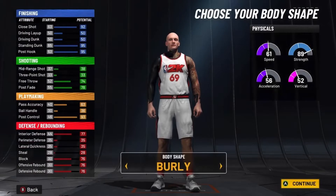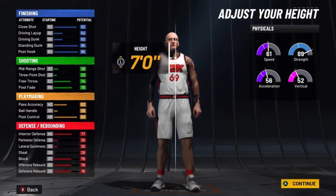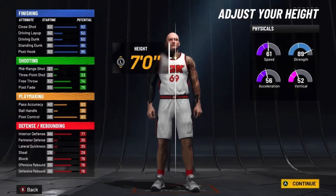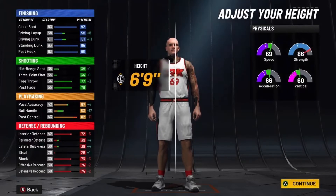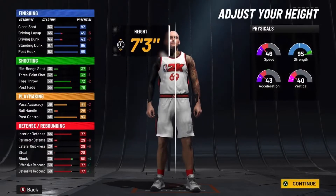For body shape, we're going to go burly right here. Now the height — what you actually want to do for this build is go to 7 feet, so default height 7 feet. If you go too small, you do get a plus in speed, but a 6'9" post scorer is not going to be that good. And at 7'3", you lose so much speed that it's not going to be good at all.